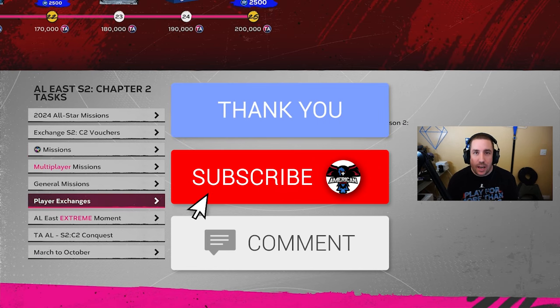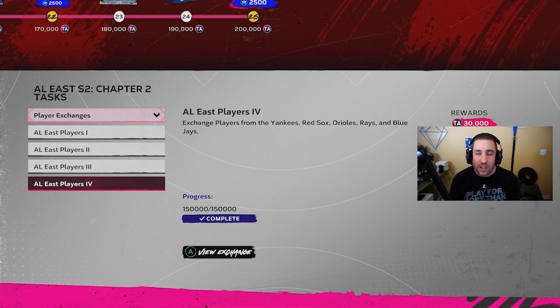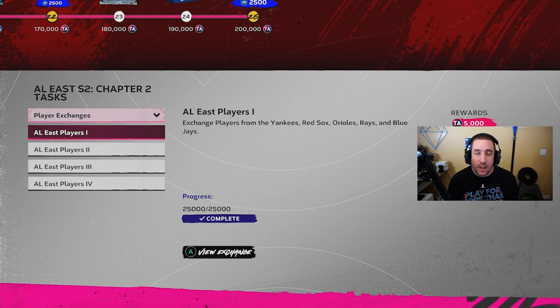The first thing we did when we hopped on today was go to player exchanges and do every single player exchange. We got these cards at a quick sale price — 73s and 74 overall cards at 25 stubs — cards we picked up two or three weeks ago when they were super cheap. After roster updates when cards go up to bronze level is when you'll see those at a very cheap price, so keep an eye out for the next Team Affinity coming on August 2nd.